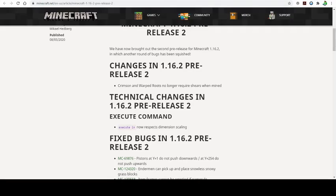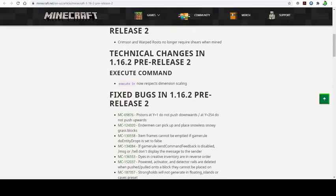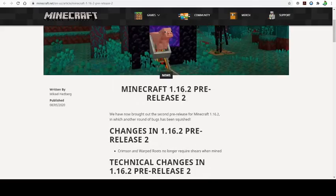Also, the execute command now respects dimension scalings. That's everything that's truly new in 1.16.2 this pre-release, although there are quite a few bugs — a crap ton of bugs — so we'll go over a few.